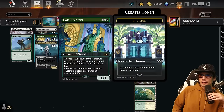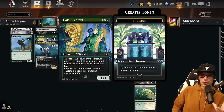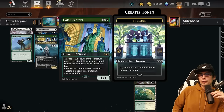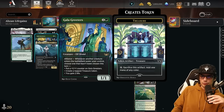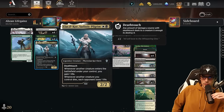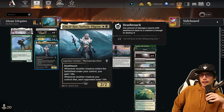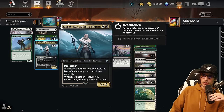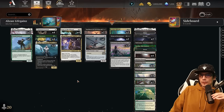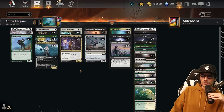First, the Lunark Veteran for one mana — a 1/1 where whenever another creature enters the battlefield under your control, you gain one life. We also have the Gala Greeters, a two-mana 1/1 where with Alliance you choose one option not yet chosen this turn: put a +1/+1 counter on it, create a tapped treasure token, or gain two life — the life gain is what we're typically going for first. Then Ilcor, Sadistic Pilgrim — two mana 2/2 with deathtouch — whenever a creature enters the battlefield you gain one life, and whenever another creature you control dies, each opponent loses one life.